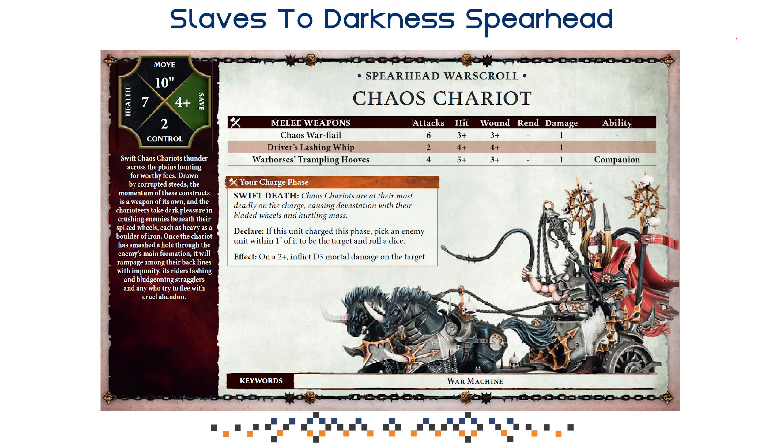The Chariot is probably the weakest model in this box — it has no Rend, a lot of attacks but generally low quality. People are scared of it until they see the warscroll. It's basically a filler unit: 7 health on a big base with a 4-up save — I would have preferred a 3-up save. All the Rend 0 weapons hit on various rolls. It does have Swift Death — on a 2-up when you charge, you inflict D3 mortal wounds — but this unit is going to charge, attack once, and then die. It soaks damage and distracts your opponent, and that's what it does well.